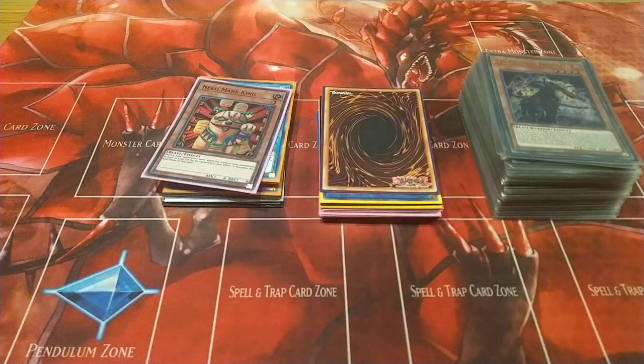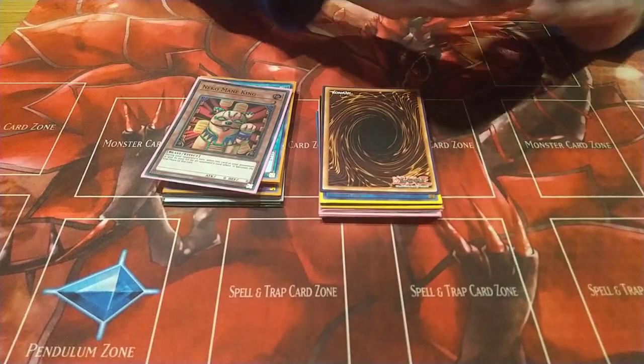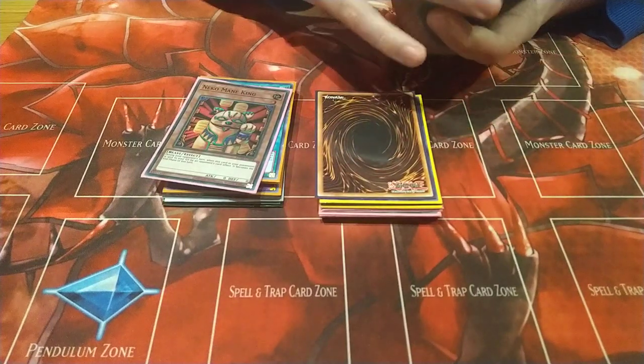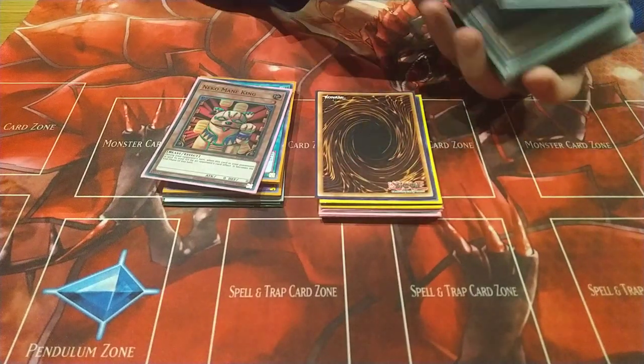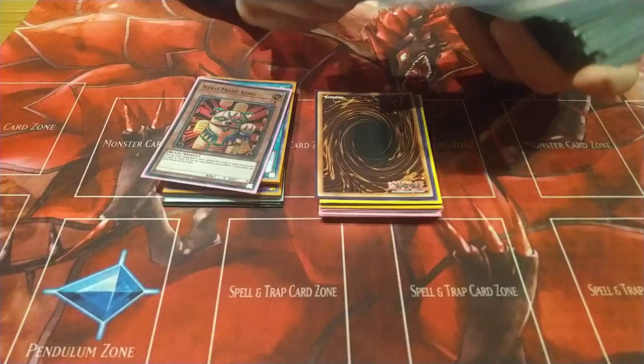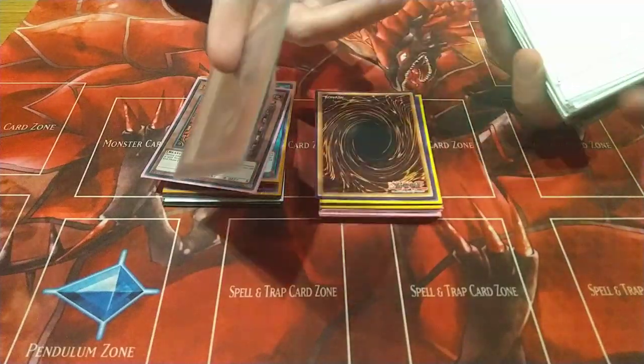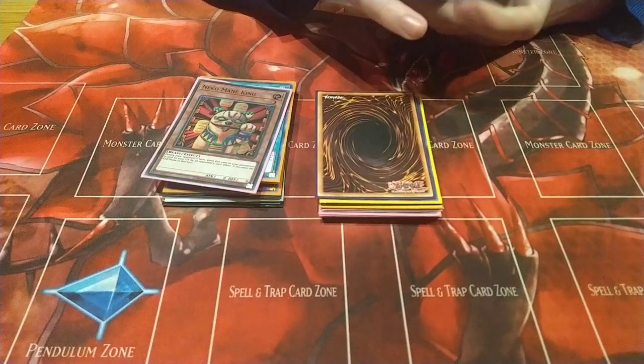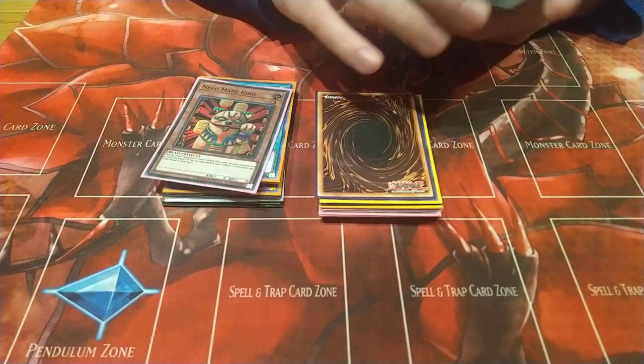Good evening ladies and gentlemen. Abyssful of Goats here and today I've got a new take on the Tribe Brigade deck. I decided to try to splash the Tribe Brigade engine with the Adventure package. The theory being that both Tribe Brigade and Adventure have one card that can do the entire combo — if you open Fractal for Tribe Brigade you can get the full combo, and if you open Enchantress or Rite you can do the full Adventure combo.